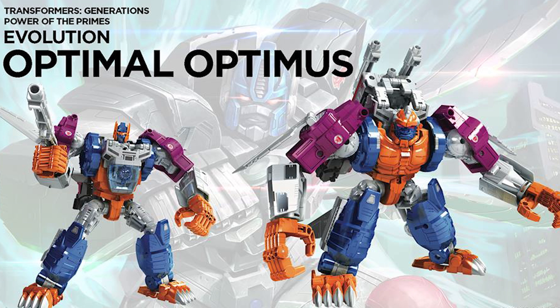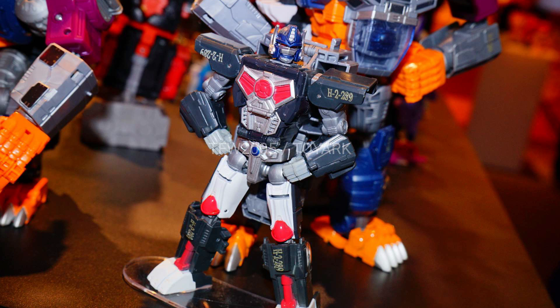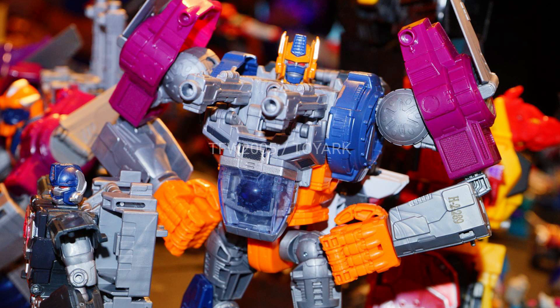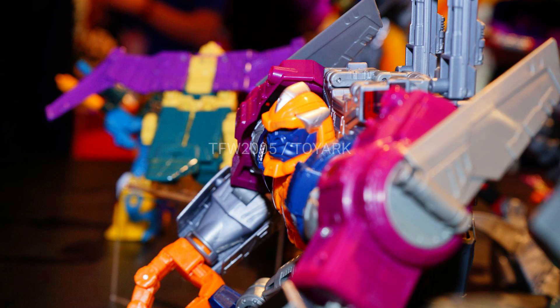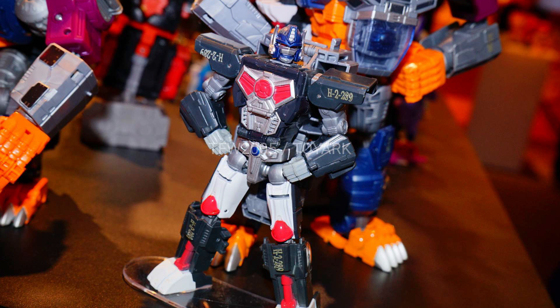We already knew about Leader Class Evolution Optimus Primal. It's actually several figures in one. We're going to get this squared-off Optimus Primal version that looks like Optimus Primal that we know and love. He's going to turn into a surfboard. Then that is going to combine with the Optimal Optimus Primal mold that it comes with in the Gorilla Mode to make the Robot Mode. And apparently both of those can transform into a flight mode and a robot surfing monkey mode. I'm looking forward to that figure.